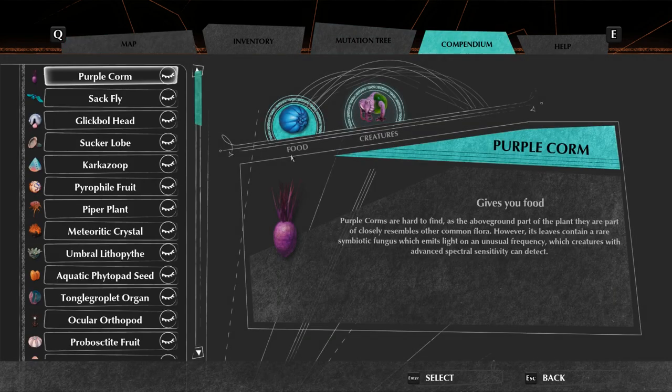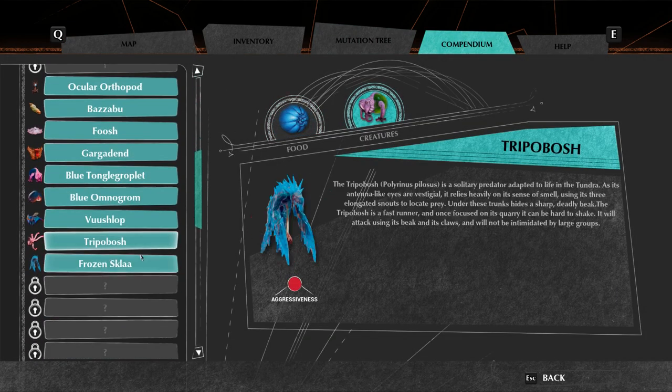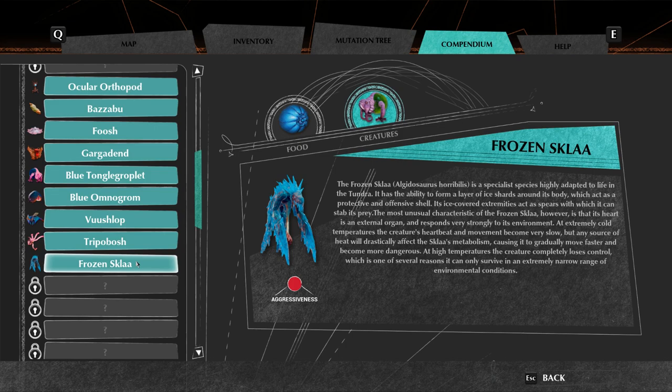So this is the Frozen Sklar, which I was able to scan. The Frozen Sklar is a specialist species highly adapted to life in the tundra. It has the ability to form a layer of ice shards around its body which acts as a protective and offensive shell. Its ice-covered extremities act as spears. Most unusually, its heart is an external organ. At extremely cold temperatures the creature's heartbeat and movement become very slow, but any source of heat will drastically affect its metabolism, causing it to gradually move faster and become more dangerous.